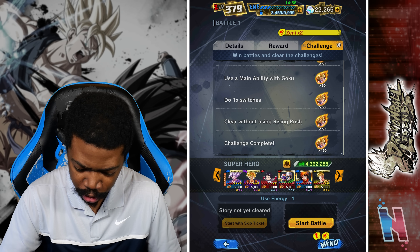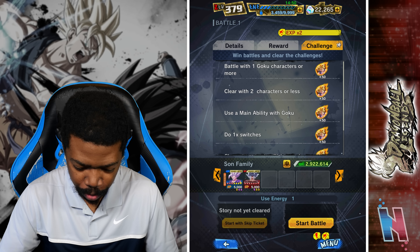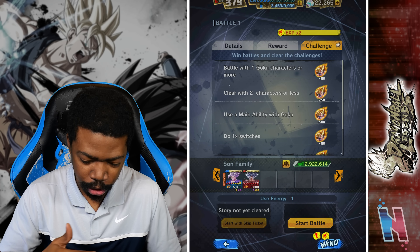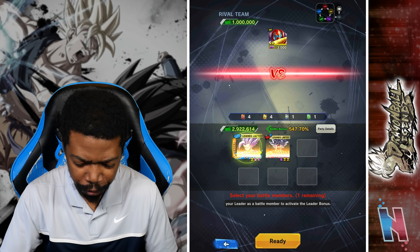The game updated and we now have access to the brand new free-to-play Sparking Super Saiyan Goku GT. We're gonna hop into the event, try to unlock him, and then after we unlock him I'll boost him off screen and then we'll hop into PvP with him.